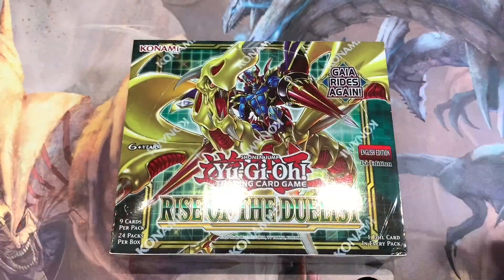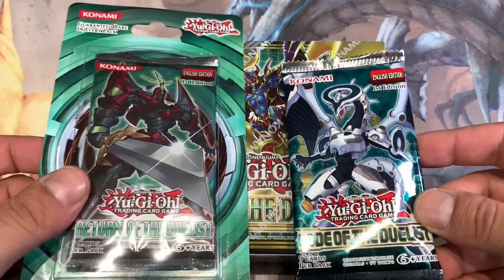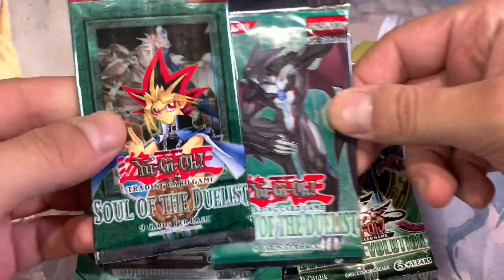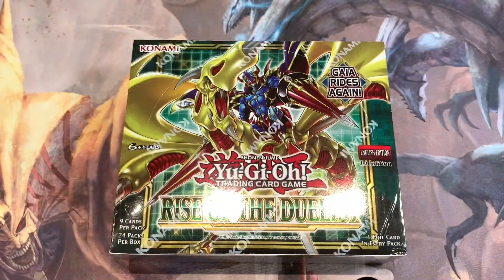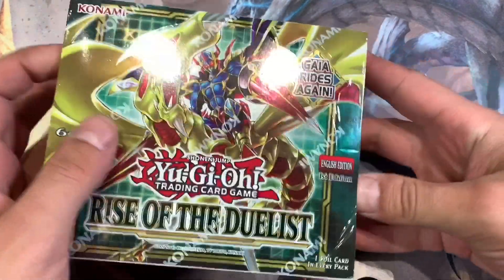Just a little announcement: coming up in the 900 sub special, along with another box of Rise of the Duelist, we're going to be opening up Code of the Duelist, Return of the Duelist, Duelist Revolution, Soul of the Duelist, Power of the Duelist, and the almighty Duelist Genesis first edition. So make sure you stay tuned for that and get subscribed — we're only at 42 subscribers at the time of this opening.